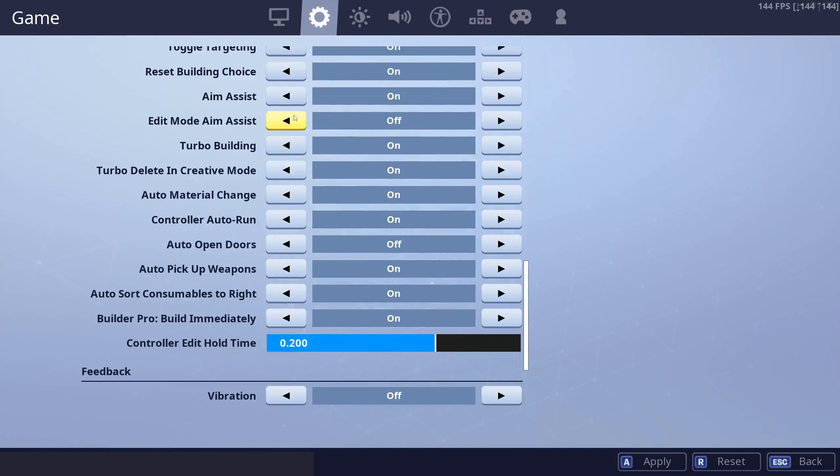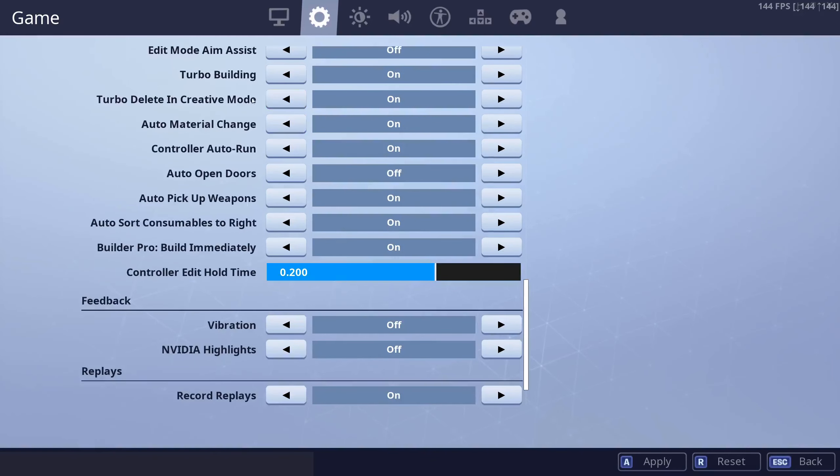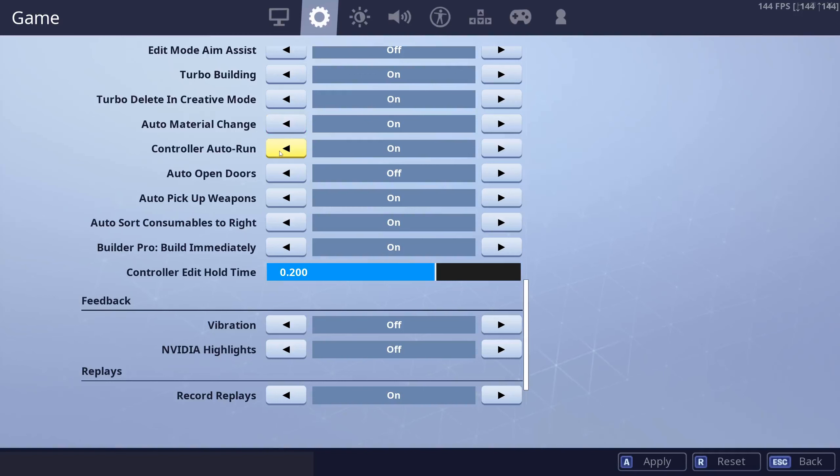Aim assist — you want that on. Edit mode aim assist — I'd actually recommend you don't have this on, because the middle piece in the stair can't be edited easily; it gets hard to edit through that, so I recommend this off. Turbo building — you need it on. Auto material change — you need this on. If you still have this off, there's no advantage to having it off. You need it on.